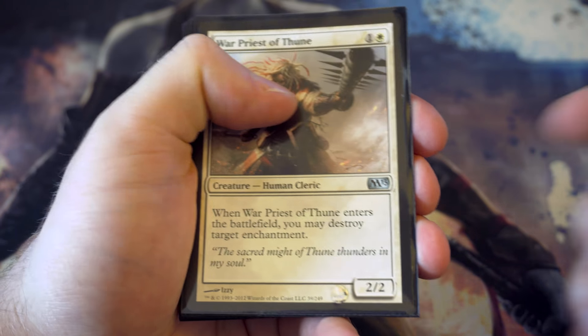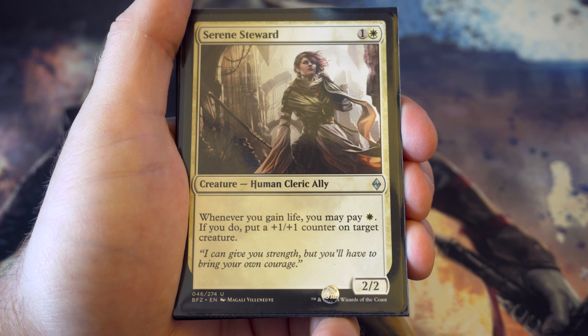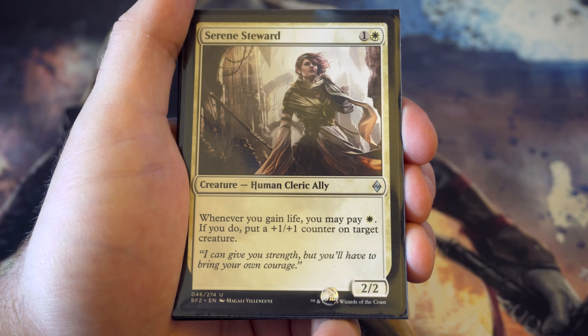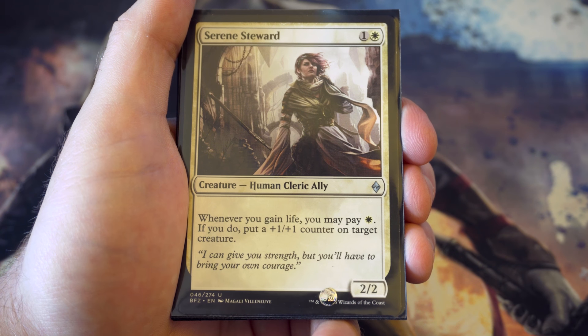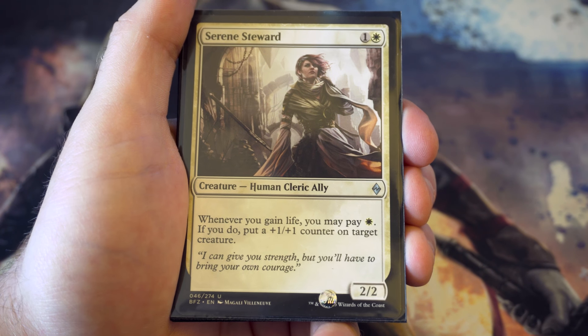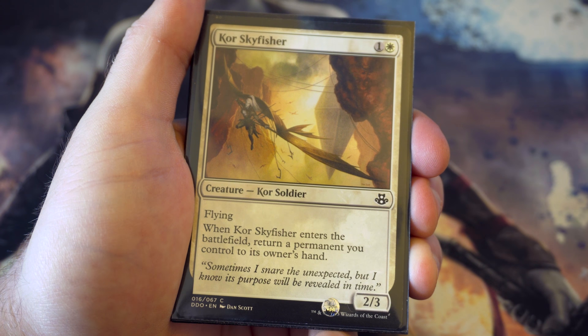Another two drop: for two you get a two-two, and whenever you gain life you may pay a white to put a plus one plus one counter on a target creature. I wanted to make sure there are ways to get plus one plus one counters on things, so this was a really good card for that.